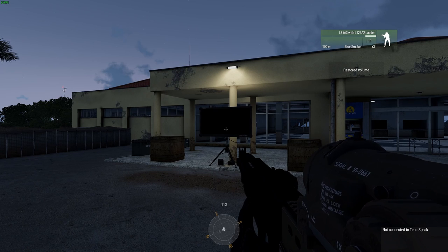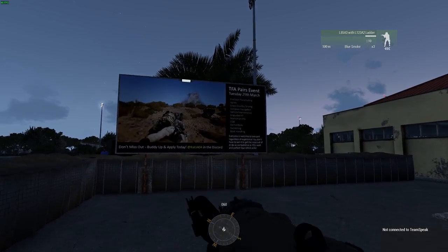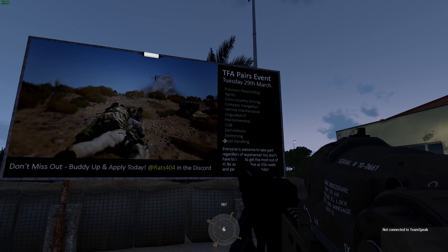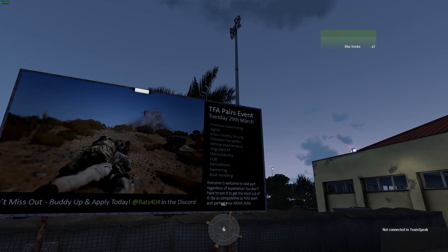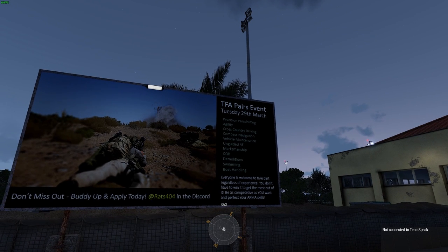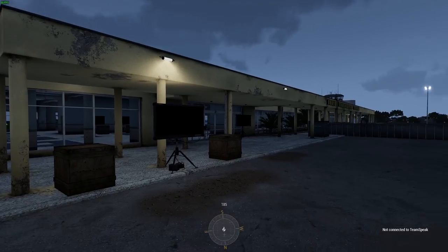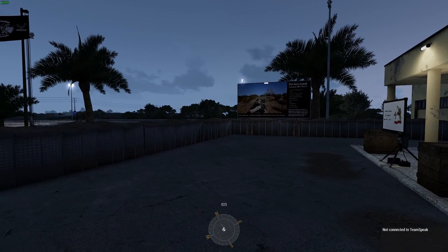Here we are at Altice base airport. The TFA Pairs event happens on the 29th of March and starts off with precision parachuting — you're going to have to jump out of an airplane and land as close as possible to a set landing sword, then move on to the next skill. Obviously the better and more accurate you are, the more quickly you can move on to the next section.